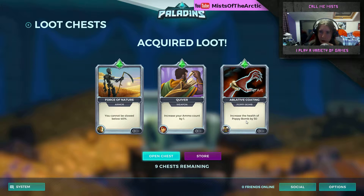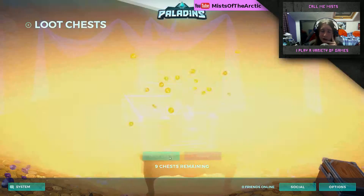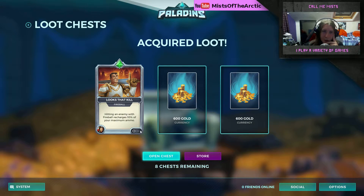Chest eleven: ablative coating, poppy bomb — I don't know that move, but I've played Bomb King and that name doesn't ring a bell. I guess we'll find out when we play him soon enough. You cannot be slowed below 40 percent — that's a fairly nice card, and if we can increase that it would be excellent. Chest twelve: 1200 gold. Kill fireball — hitting an enemy with fireball recharges 10 percent of your ammo. He rarely gets in people's faces, so it could be useful or not — maybe not part of a core build but something to have fun with. On to chest thirteen.